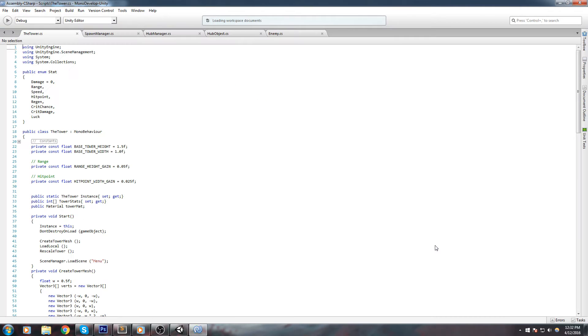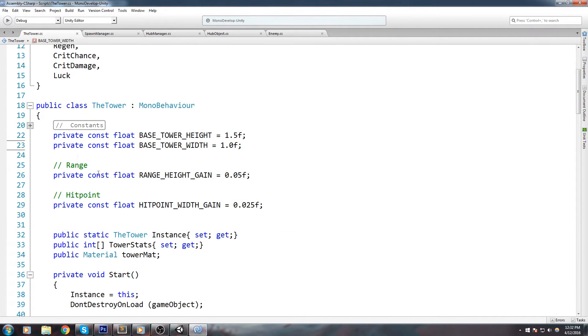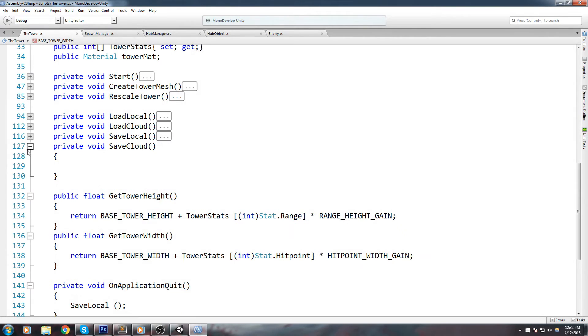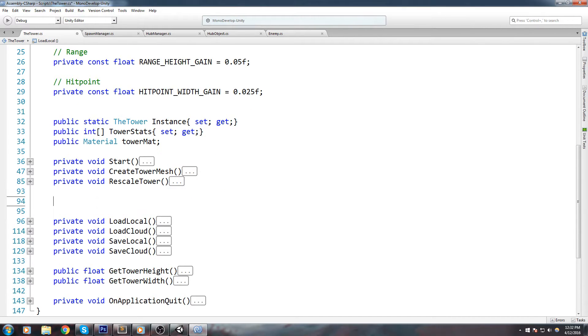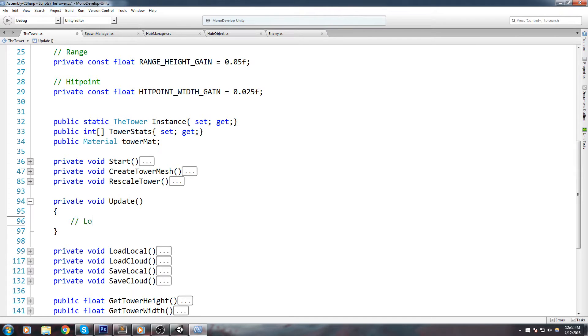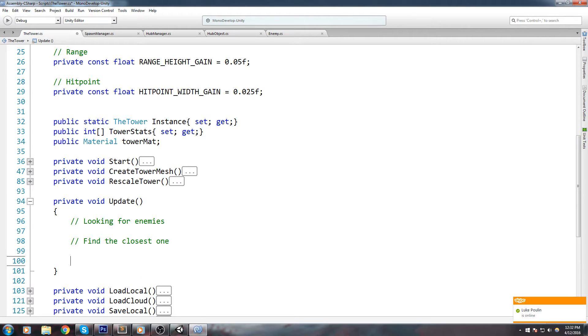Let's open up the tower script. This is going to be done inside the tower script — this is where we're going to be using the stats and actually calculating this. Let's have a look at our update. We don't have an update yet, so right about here I'm going to declare a private void Update. In this update we're going to be looking for enemies, finding the closest one, and shooting it.